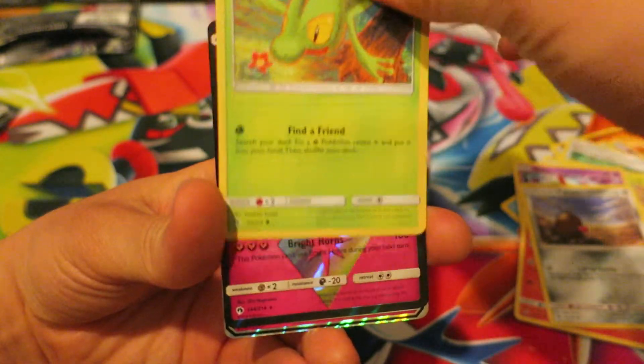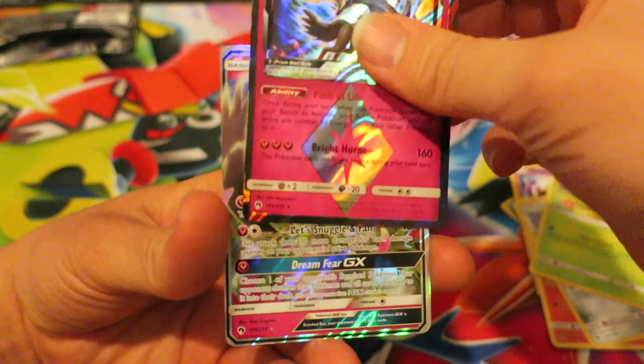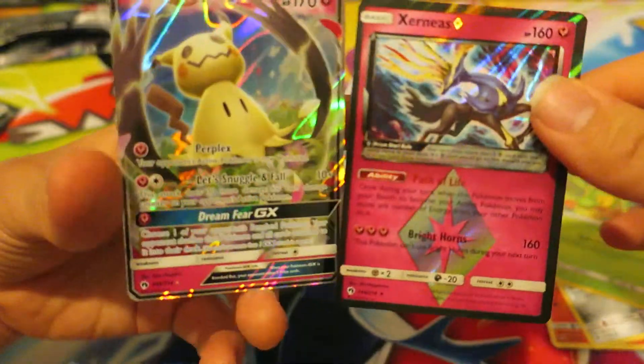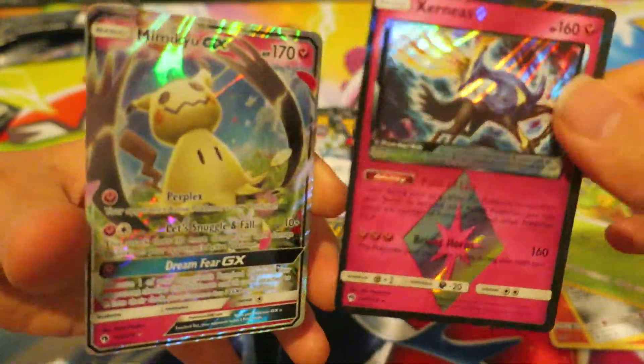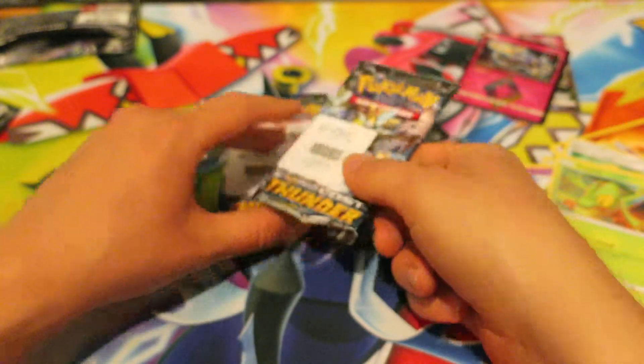We have a Trico. Our Reverse Holo and Prism Star card for this pack is a Xerneas. And last but not least, we pull a Fairy Pokemon — we have a Mimikyu GX right there. That is awesome, getting the Xerneas and the Mimikyu GX back-to-back like that. So that is definitely an awesome Booster Pack right there.